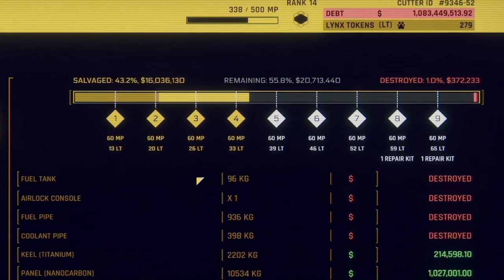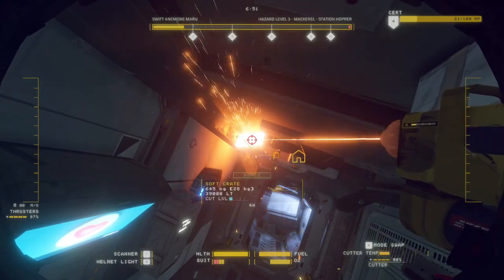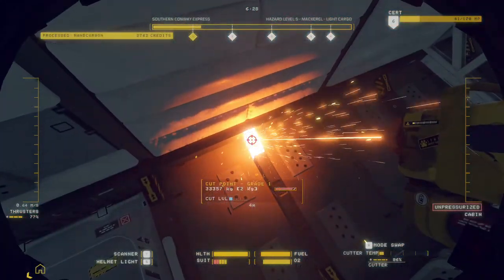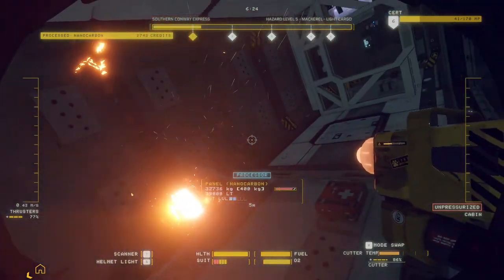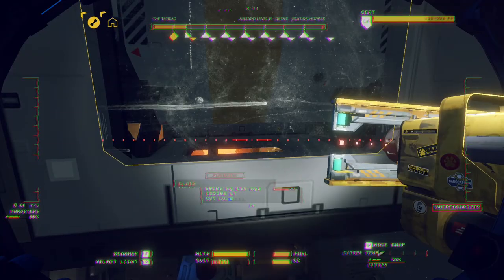Each ship is worth a certain amount based on all the materials and objects in it, and the basic objective is to reclaim as much of the total value from a ship as possible. At the end of a shift, you get compensated for everything you correctly salvage, minus daily fees, interest, charges for this girl's OnlyFans, and for your equipment.